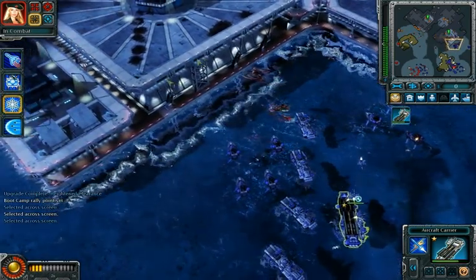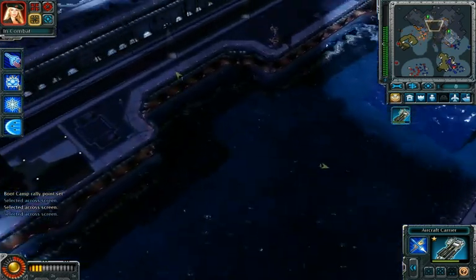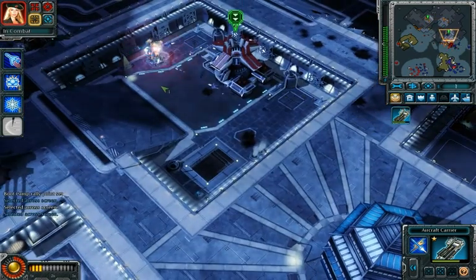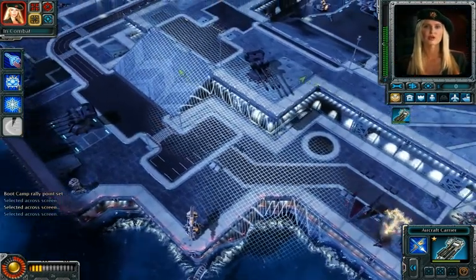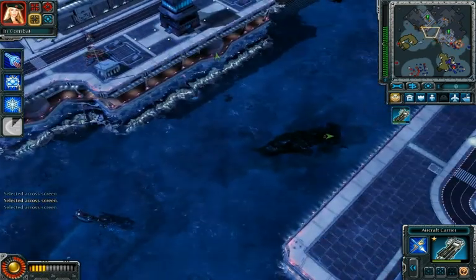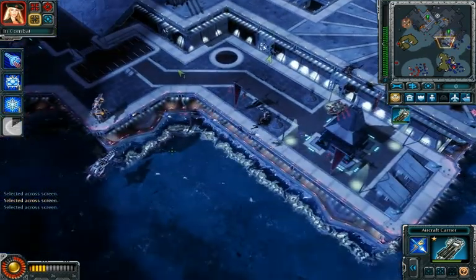Progress aerial strike. Bombardment underway. Our allies under attack. The order has been made. Enemy base detected. Flight deck cleared, select target. Select location. Insufficient funds. Unit lost. Insufficient funds.